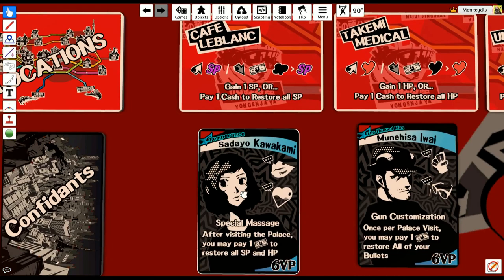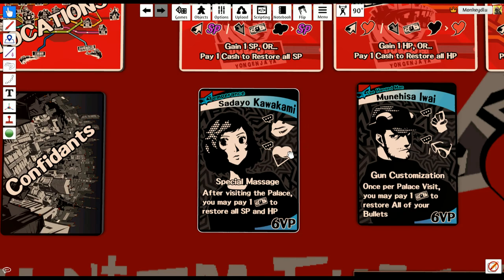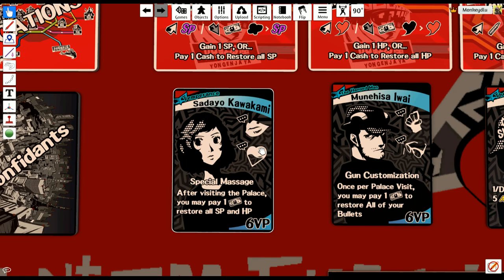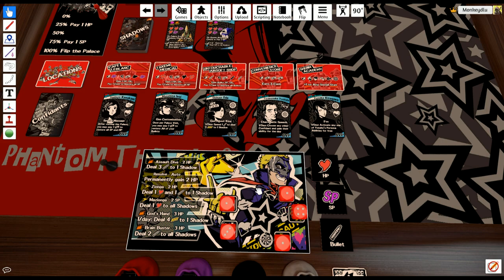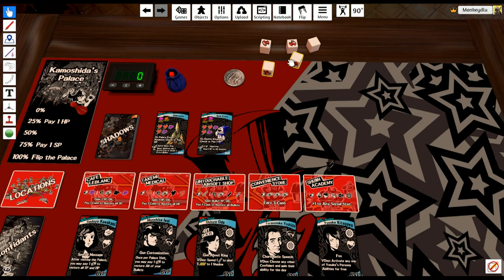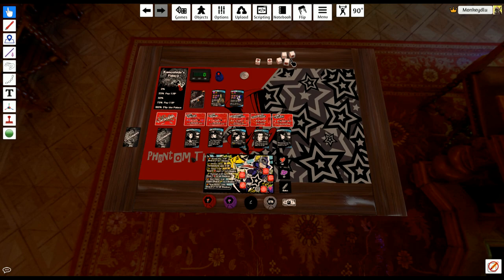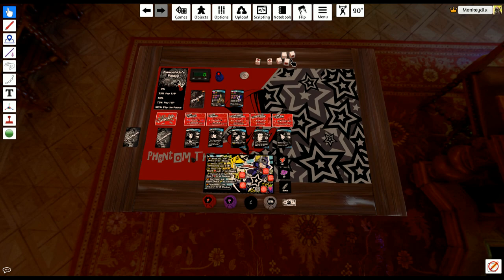Next are the location cards — when you visit, things happen based on that card. Each location also has a confidant assigned to it. You can recruit confidants by passing the social stat checks required. For example, Kawakami requires Kindness and Charm. To recruit her you need to pass both checks. Ryuji has a one in Charm and a three in Kindness — so for the Charm test he rolls one die, and for Kindness he rolls three dice. He has to pass both to recruit Kawakami. We'll do the Kindness test first — Ryuji fails, of course — and then the Charm test — he fails again. So he would not recruit Kawakami on that turn.